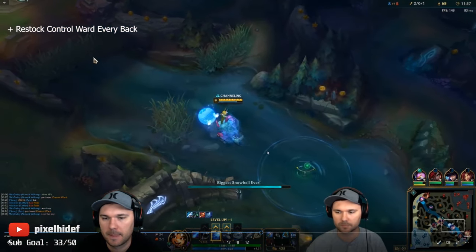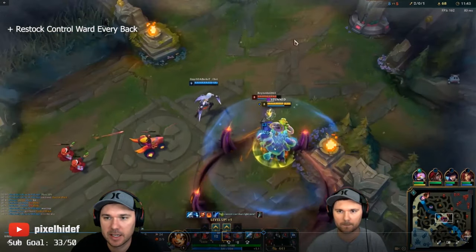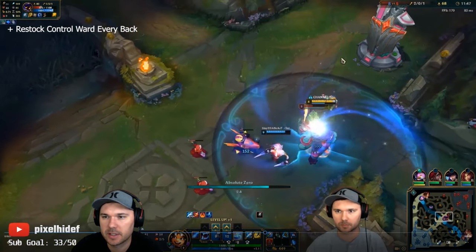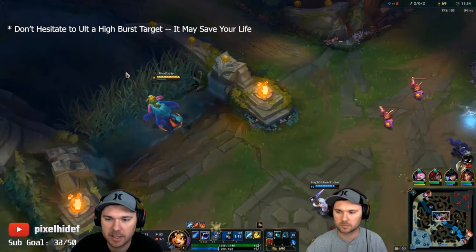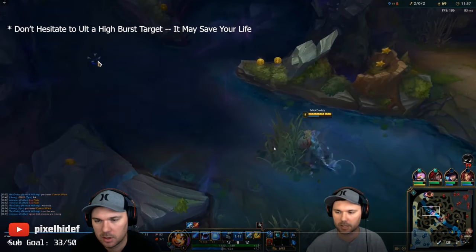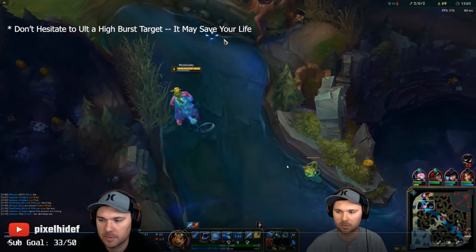We'll clear that for next time. I'm going in right now — he's pushed up so we're going to gank. I get lucky not getting hit by the first ring. Here I want to secure the kill so I use my ult. With a high burst damage target, someone who can hit and kill you, I'll use my ult just to secure it and ensure he doesn't destroy me as soon as he pops out.